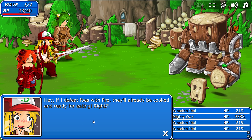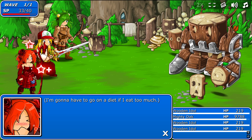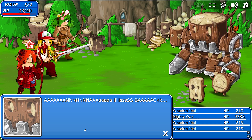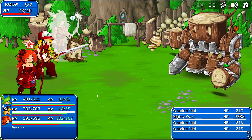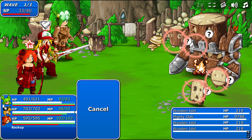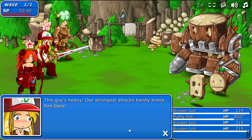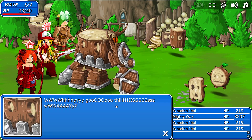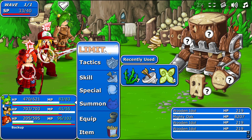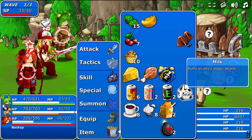Alright, here we go - first boss! Alright guys, we have to put up a good fight and show this oak who's boss. Let's go. Nice. Hey, if I defeat those with fire they're already cooked, ready to eat, right? Probably. 70% - oh yeah. Anna is back. Beer. Oh, very nice. This guy's heavy - your strongest attacks barely knock him back.